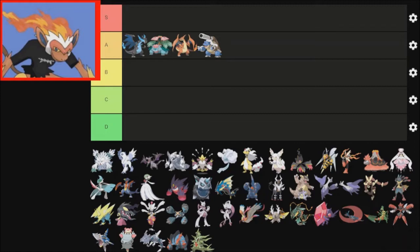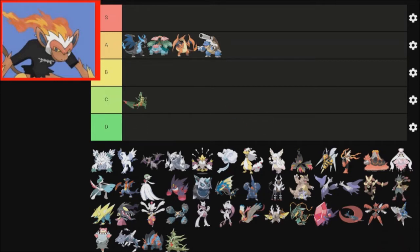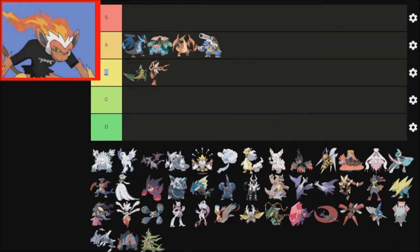Since I ranked the Kanto starters, let's go to the Hoenn starters next. Sceptile — I think I'm just going to put Sceptile in B for now, I might change it later. Blaziken — I think I'll put Blaziken there actually. I'm still thinking about Mega Sceptile; I'll probably change my tune before the end of this. I like Mega Swampert, its ability is nice, but in hindsight it does just look a bit goofy, especially since the whole Anchor Arm Spongebob meme.